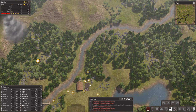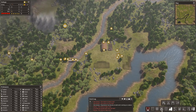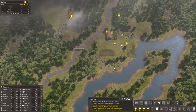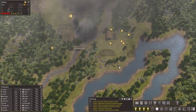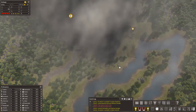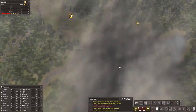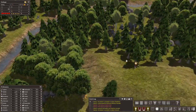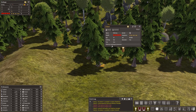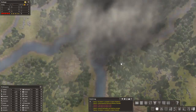The tornado doesn't even have to touch them — just being close is enough. It came back and sucked up half my population, then went back to get that one guy it missed. One little lady — the lone survivor. Nothing's going to stop her; she's still going to chop that tree down at 12 years old. But she's happy — five stars happiness. That's got to be a bit strange. Thanks for watching!